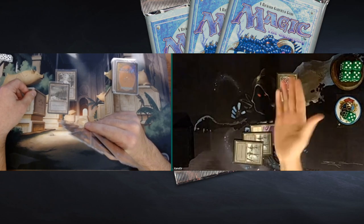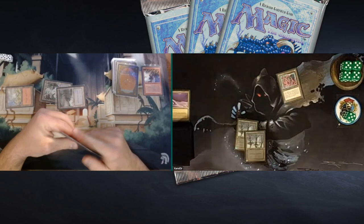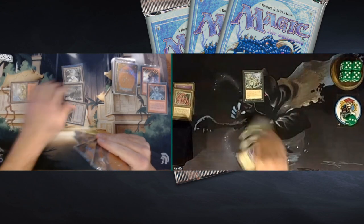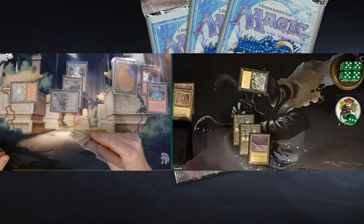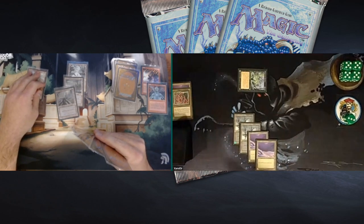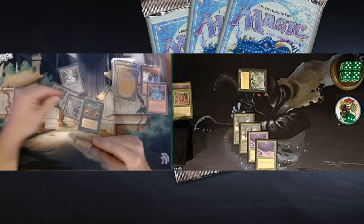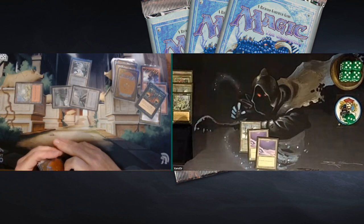Xandor plays an Elkin Bottle early — pretty good, he won game one basically on the Elkin Bottle. Some land removal from Baron at turn three — you'd really expect that. There are the 2-2 Zombies, putting pressure on the board. Are we going to see more land removal? A Shatter on the Elkin Bottle from Baron — that is really good. Remember, he only plays with one Shatter. Xandor finds another land though, which is quite important. Baron plays a Dark Ritual and then more land removal, destroying the Zombies and a land with Fumarole — basically a two-for-two. More Zombies hit the board.